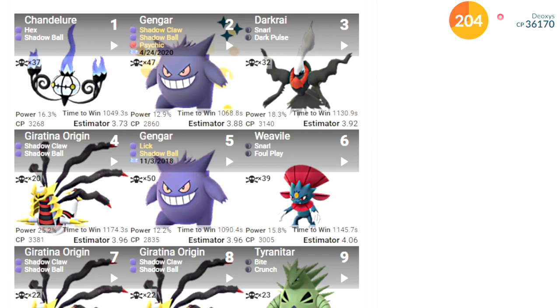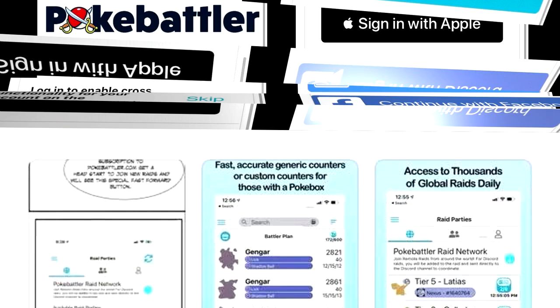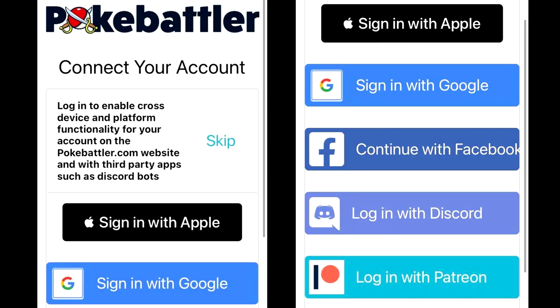The problem with players not carrying their weight is that if you have a group of six and two of them are not using good counters, you're probably not going to be able to beat Defense Deoxys — which is just a waste of a raid pass entirely. And believe me, that happened earlier today, so that is a major reason why I'm making this video.